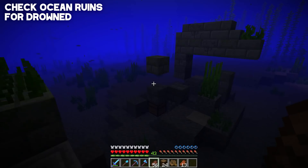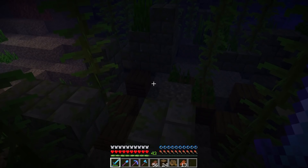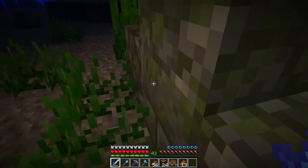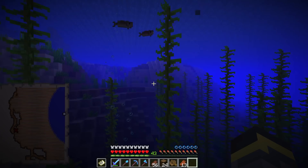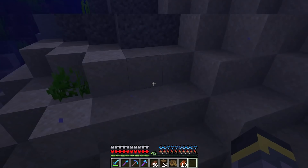If you find ruins under the water and head over to them, there should be a few drowned nearby. When ruins generate in your world, they generate with some drowned, and those drowned do have a chance to spawn with a trident. There's also loot in the chests here — we found coal in one and a treasure map in another. We're actually really close to the treasure location. That's going to be back near our base, so we'll get that when we're heading home. For now we'll continue the hunt.